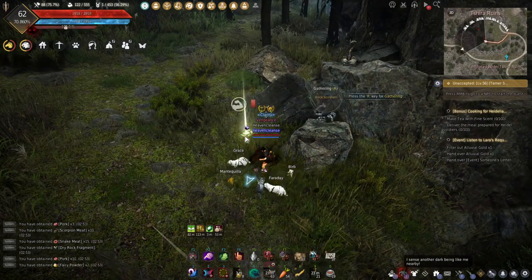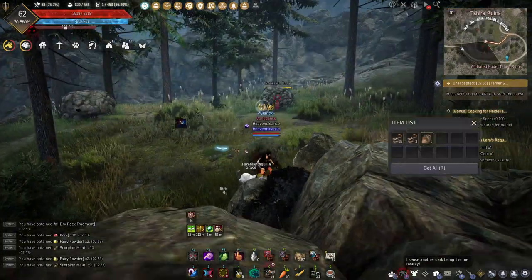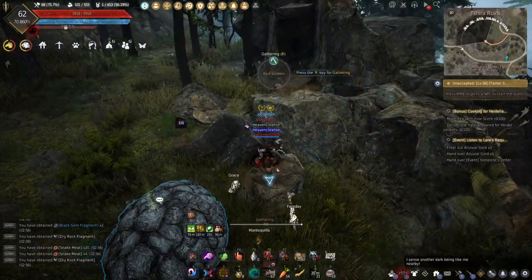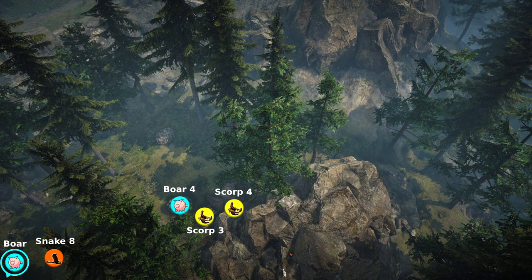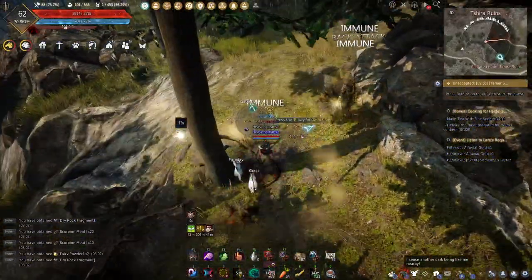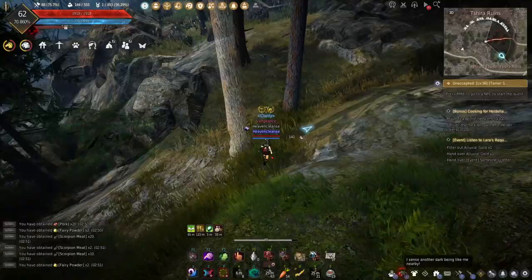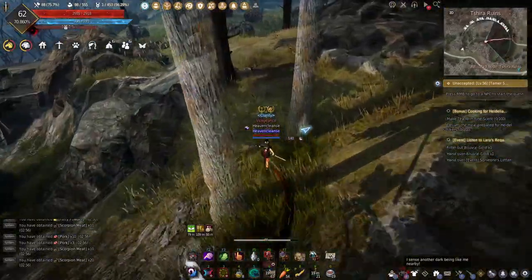It's quite difficult to kill Boar 4, Scorpion 3, and Scorpion 4 together in one attack. In order for your attack to connect with Scorpion 4, you have to stand on top of the little rock of Scorpion 3, but not too far into it. If your class does not have any skills that reach as far as Scorpion 4 while also killing Boar 4 in the back, you can kill the boar by Snake 8 instead. The cliff can be quite a time waste if you climb it down inefficiently. Try to use movement skills, or a combination of movement skills and attack skills that keep you moving instead of locking you in a CC-like animation or holstering your weapon. Each class works differently, so just keep in mind that this matters.